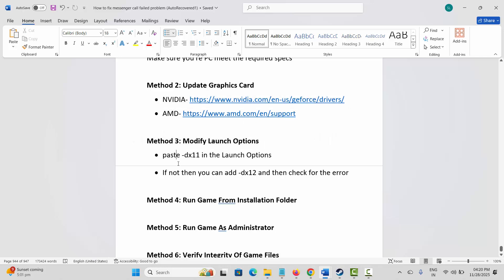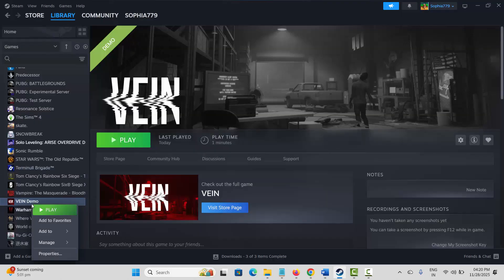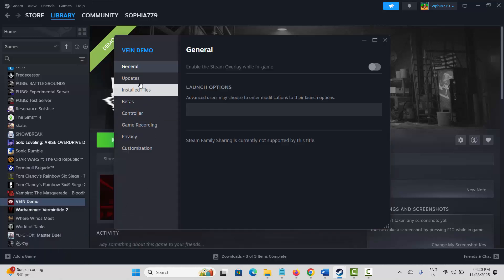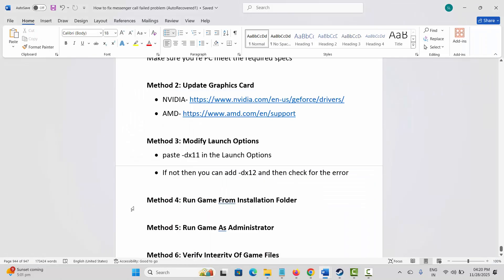Next, modify launch options. Go to Steam, under the Library section, select your game, right-click, and click Properties. Under General, enter -dx11 and launch the game to check. If that doesn't resolve it, come back, type -dx12, and check again. If neither works, remove the launch option and move to the next solution.